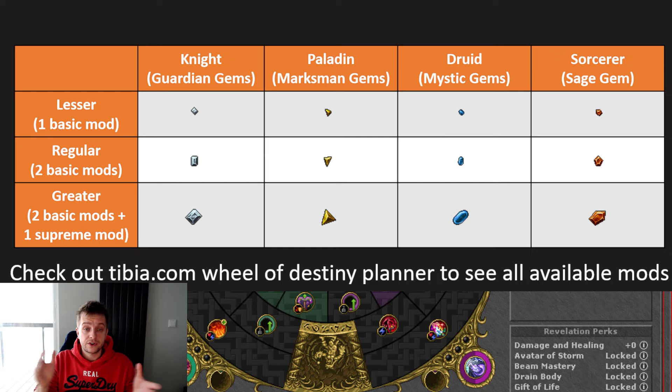There are three types of gems for each vocation — lesser, regular, and greater — for a total of 12 different gems across the four vocations. Lesser gems grant you one basic modifier, regular gems grant you two basic modifiers, and greater gems grant you two basic modifiers and one supreme modifier. The supreme modifiers on the greater gems are really where a lot of the power from these gems will be coming from.